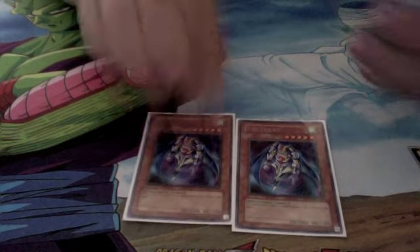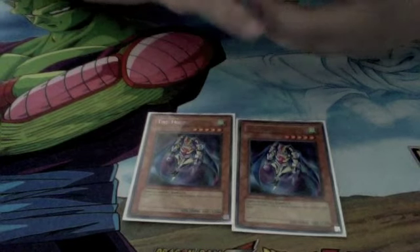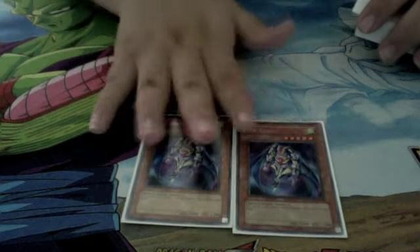Two Trickies. Works the same way — discard a card, Special Summon. It's a level 5, 2,000 Beater, easy to summon, and it helps out with Stardust Assault Mode.